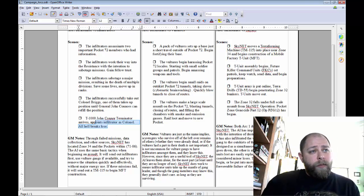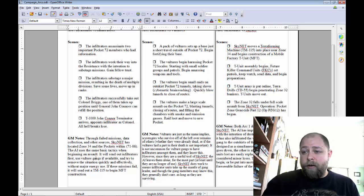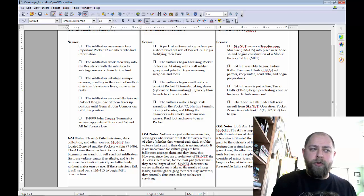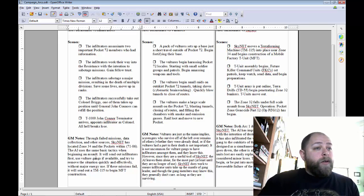In my GM notes: through failed missions, collection of data, and other sources, Skynet has located Zone 34 and the pockets — numbers 71 through 86 — which are the little towns within that zone community. Skynet basically uses the same tactic when trying to wipe out these zones: infiltrating them, gaining ranks, then unleashing war on the small pockets. Skynet really hasn't learned to deviate from this path because it has worked for so long, so it's staying on that same path until there's a reason to change.